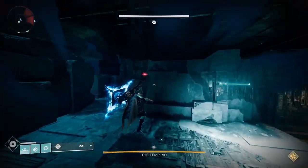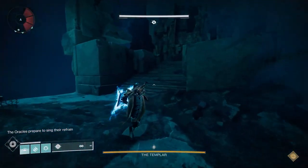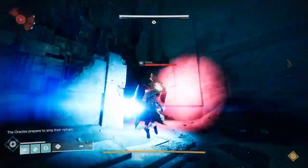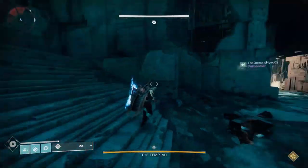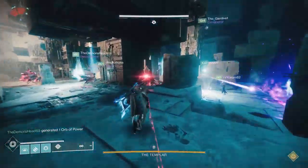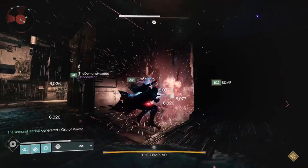This week's challenge is in some ways pretty simple — you have to block all the teleports from the Templar, basically not allowing him to move around the map. And while that is fairly easy, it is something that requires some coordination and the right group to do it.